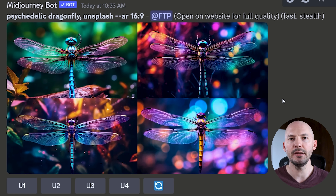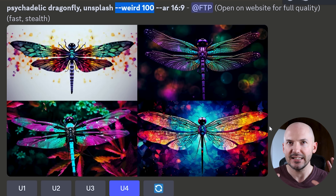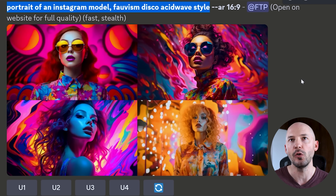I've got two more examples before we move on to the next feature. Psychedelic dragonfly, Unsplash, without any parameters — you can see that all four pictures kind of look the same; you can tell that they are related. And then when we add weird 100, we get four pretty different looking images. Maybe two and three are similar, but one and four — the fact that they're all in the same generation, that's pretty powerful, especially when you're just looking for one specific picture to blow your mind. Number one's amazing, I love number four.